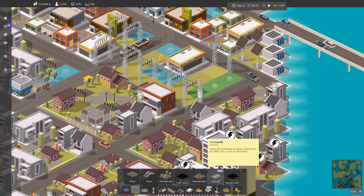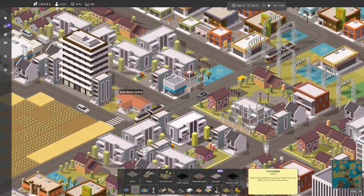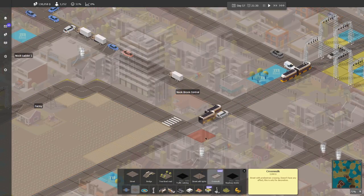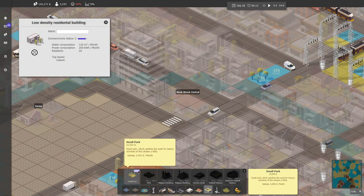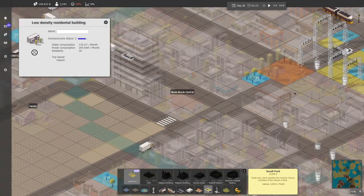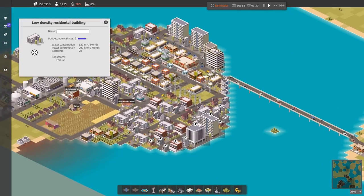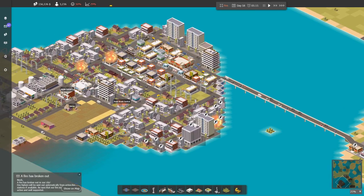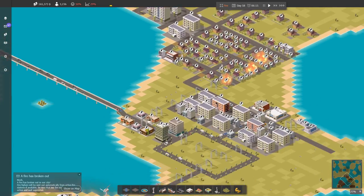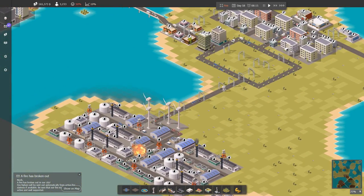I got a new road. Oh, crosswalk — we need one across the school and one over here. Oh, a small park — that's a big park. Okay, oh no — earthquake! Things are burning. Power — ah!